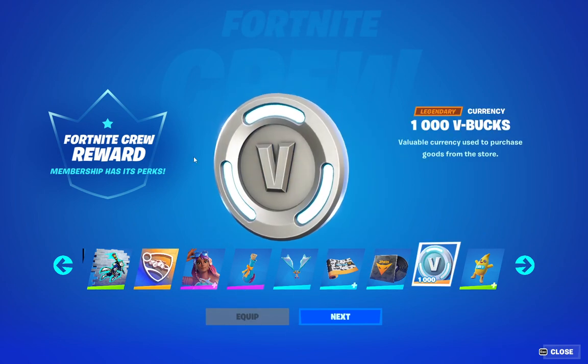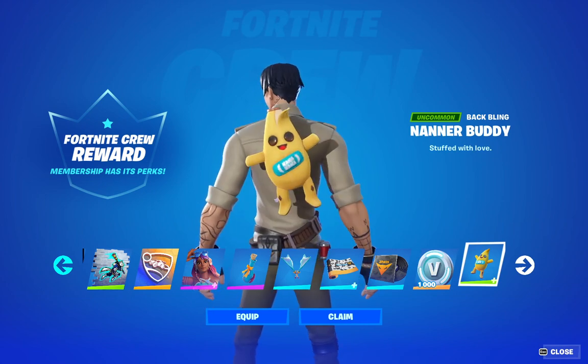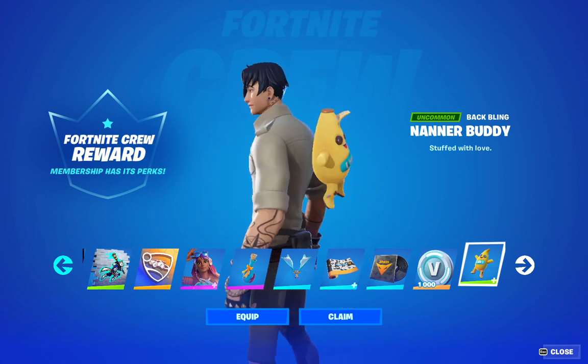And for the crew pack, we have a thousand V-Bucks as well. And then we have the Nano Buddy, who is quite a cool backpack of the Bonata skin — looks pretty cool.